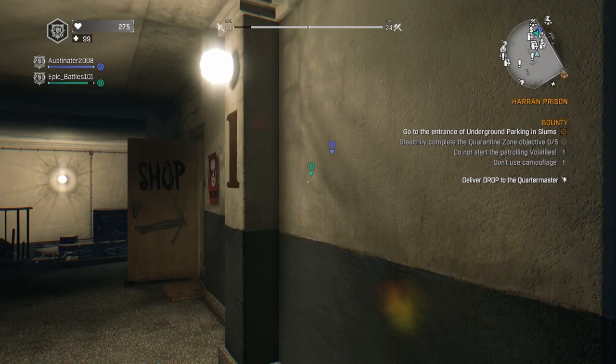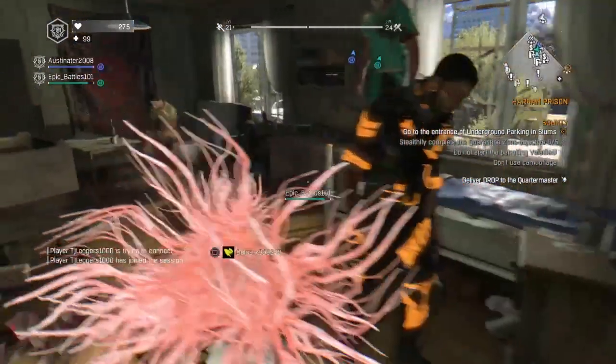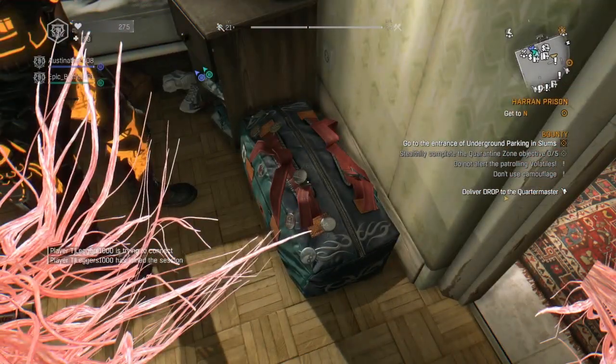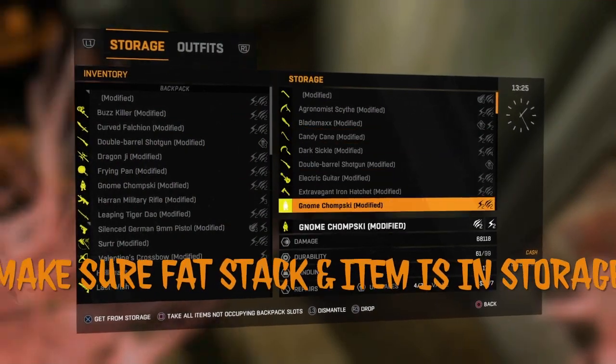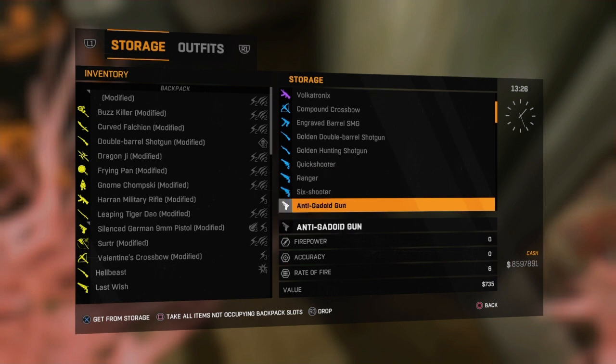Once you get into the session, go to your stash, scroll down to the fast stack that you have, click X on it, and stay on that screen.